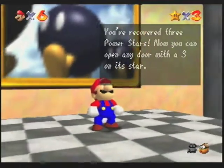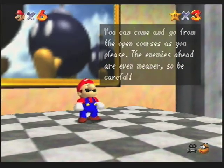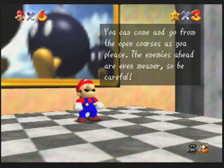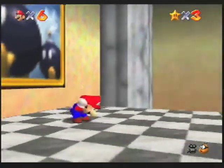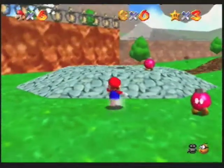You've recovered three power stars! Now you can open any door with a three on its star. You can come and go from the open courses as you please. The enemies ahead are even meaner, so be careful! Back into this course. Shoot to the island in the sky — that's fairly self-explanatory.